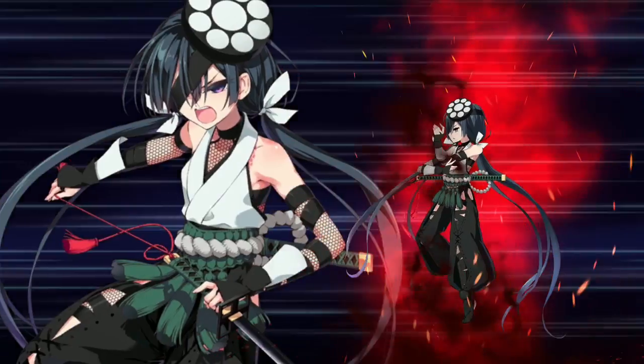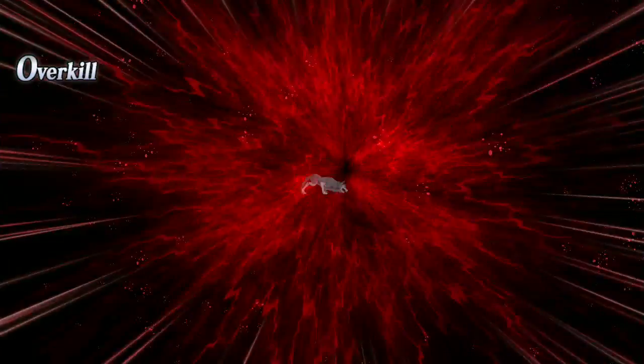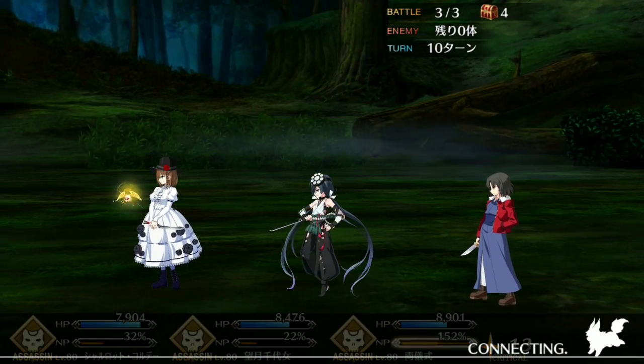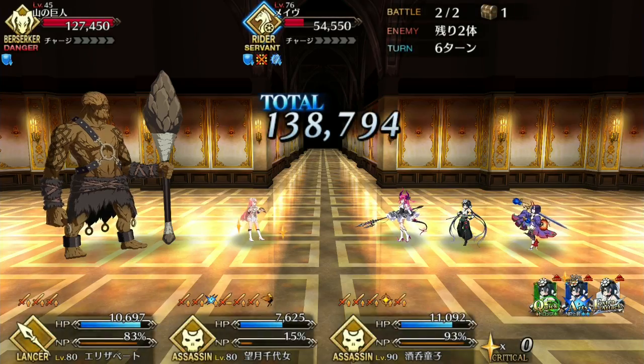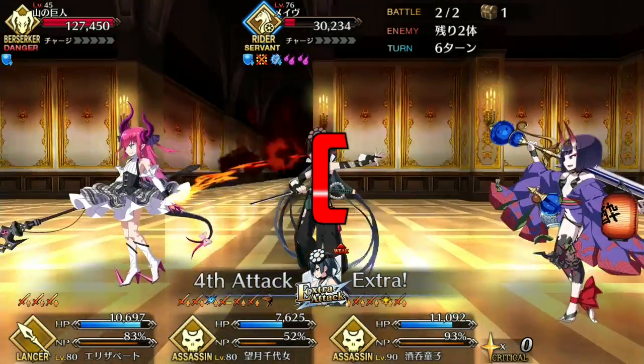Overall, Assassin Paraiso isn't a terrible servant. She has a versatile skill set that includes a strong and rare NP seal that can be abused, her Arts buff helps her damage and NP gain remain consistent, she has a good NP battery, and she can fit well into pretty much any Arts team — especially stall teams. But as a whole, she does fail to stand out in any significant way due to her lackluster damage, unimpressive stats, lack of a niche, and being flat out overshadowed by many easier to obtain servants. So with all that said, she gets a C from me — and trust me, that sounds a lot worse than it is.